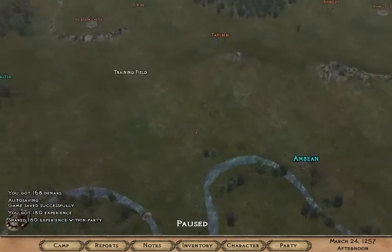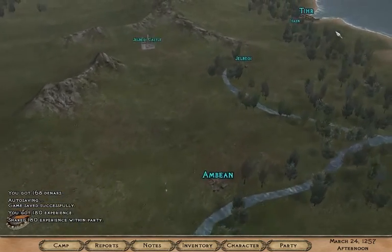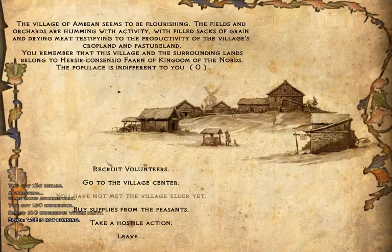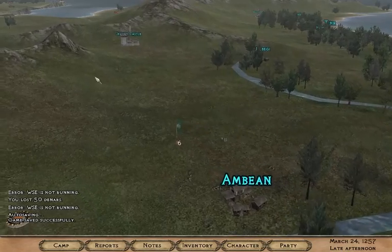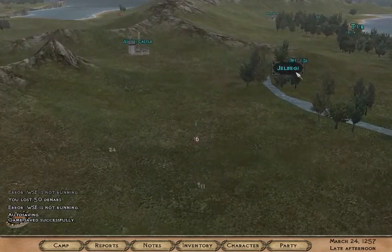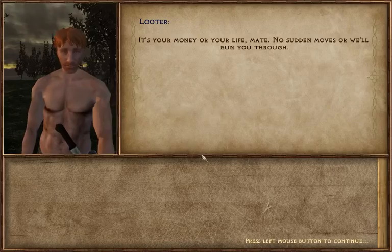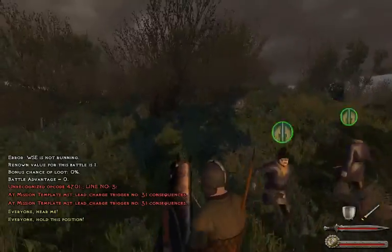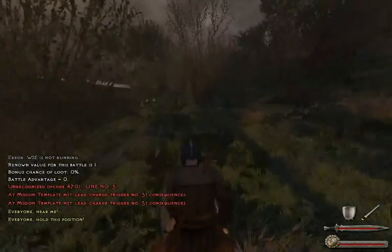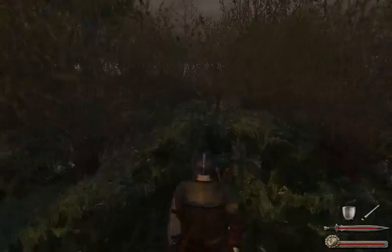Now we need to go re-recruit people. So I want to go to... I don't know how to pronounce that. Let's go recruit people here — five, we've already replaced them, except it's a little bit more expensive than I would like. A lot of sea raiders around. Oh are you kidding me — oh wait, these are looters, we can take looters! I didn't even see them though. Okay you guys stay here, I'm going to go kill a bunch of looters. I want to take them to the training field and get them up.